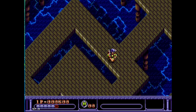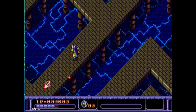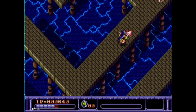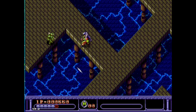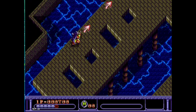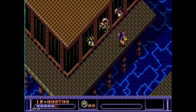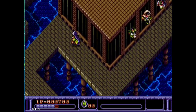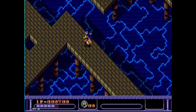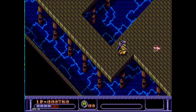You can get companions to join you. In this stage, it's the first stage where you can get companions. You get four choices of companions, and once you get the key, you can choose who you want to rescue. There are many stages, like the sky city, where you can get various companions with different abilities depending on which one you pick.